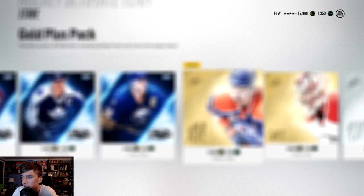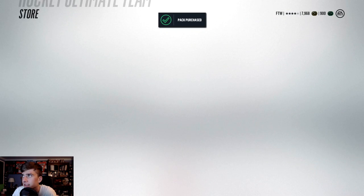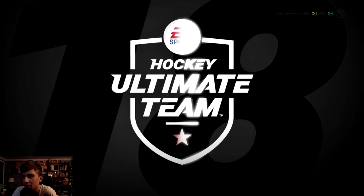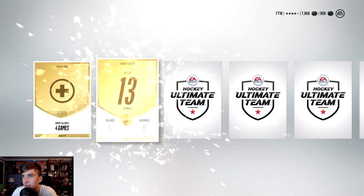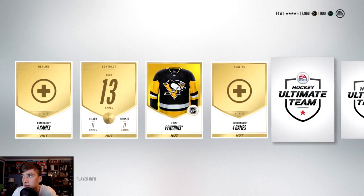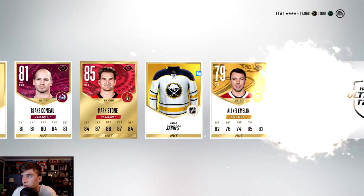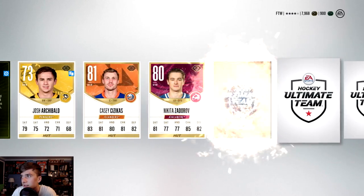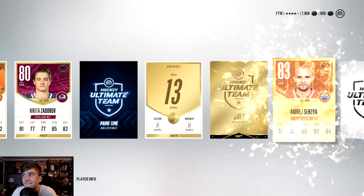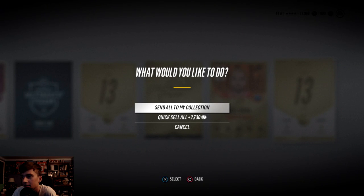Let's open one more because I want to. What if I got like a 90? I got a Penguins jersey — Mark Stone, right wing. Come on, Tory Krug. I did get a gold collectible, but I don't know what that's worth. That pack sucked.